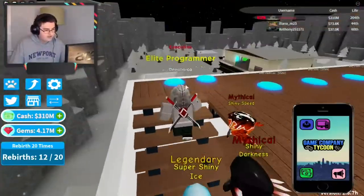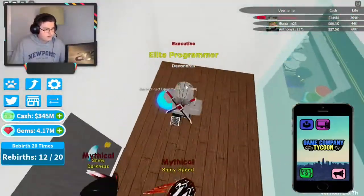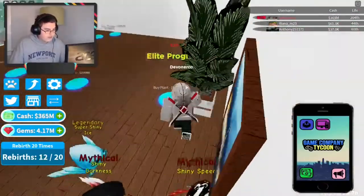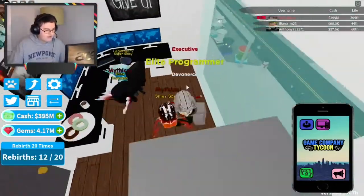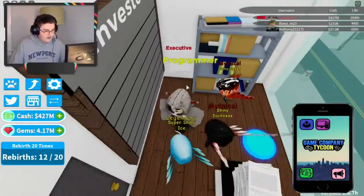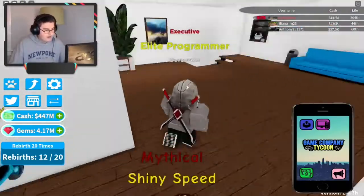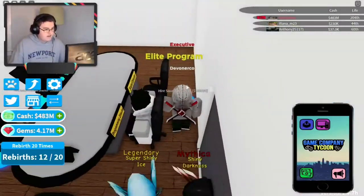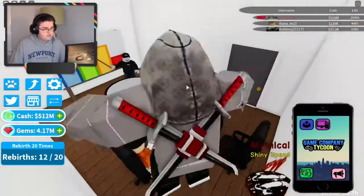You really see the money skyrocket when you get up to the top and buy everything, which is where I am right now. I'll show you another good tip you should be doing along the way — I typically do it at the top floor because when I rebirth it keeps, so I keep it until I get back to the top floor again. You go into this meeting room and these guys give you a little bit of a boost on each thing, which is very, very nice. Now I'm earning hundreds of millions.